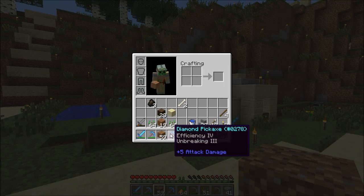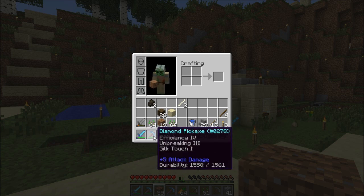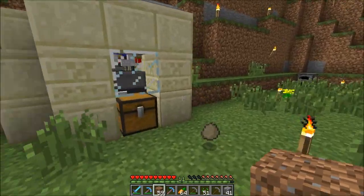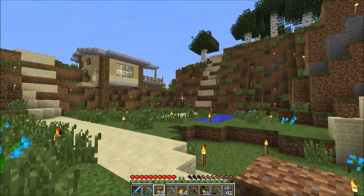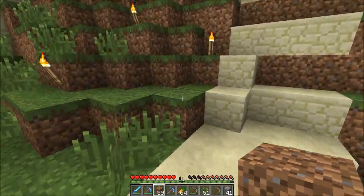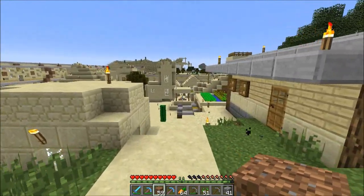I've got myself an Efficiency 4, Silk Touch pick that I found in one of my chests, and I just realized that I don't really have any need for the Silk Touch given that I don't actually have Fortune — so I'm probably going to drop that off because I'm not going to want to risk losing it. I'm going to head down, grab what I can, and hopefully get enough to at least get a good start on the project.